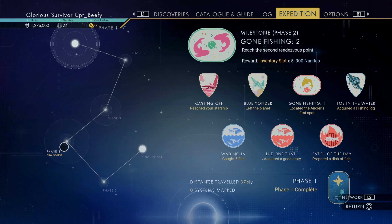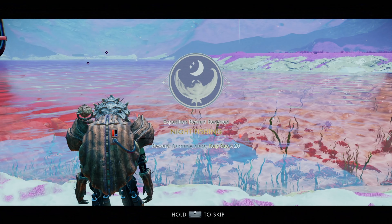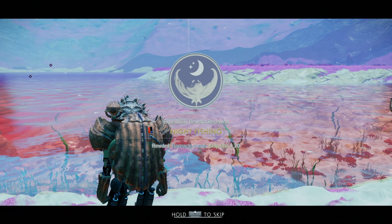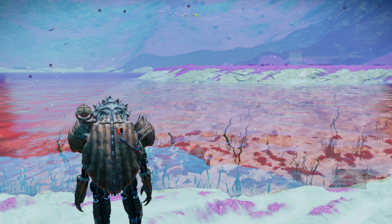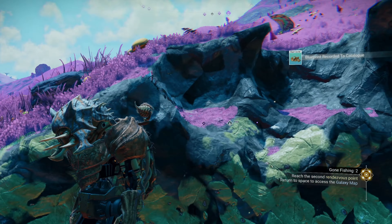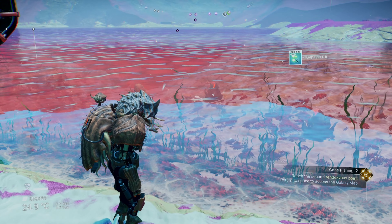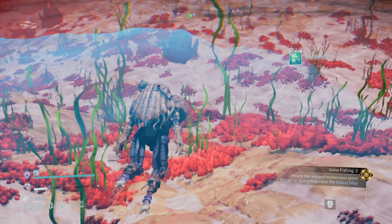And our reward — fishing poster, sea chart poster, plants, bound of the sea poster, plants. Alright, well phase one is done. Absolutely digging it. We have a phase four reward — we'll go ahead and collect that. Night fishing. Barnacle plans and kelp sack. Barnacle — a decoration, okay. I think we already have that.